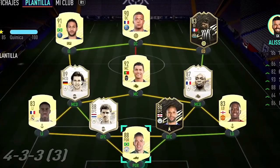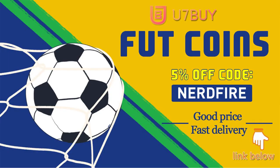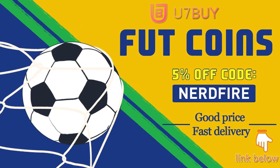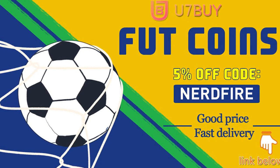Foot Player Days came out of nowhere — we have got three packs and two-for-one packs to open. Are you facing ridiculous teams stuck with bad players? Head over to you7buy.com and get yourself some FUT coins using code nerdfire at checkout for five percent off. They are cheap, safe, and the most reliable — link in the description.